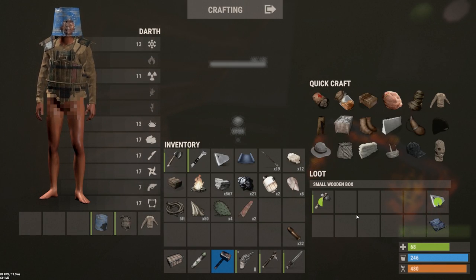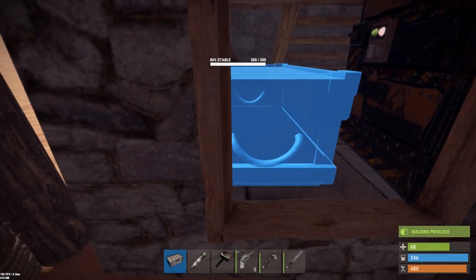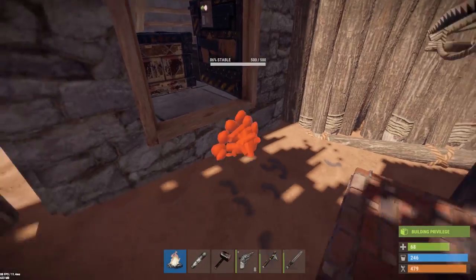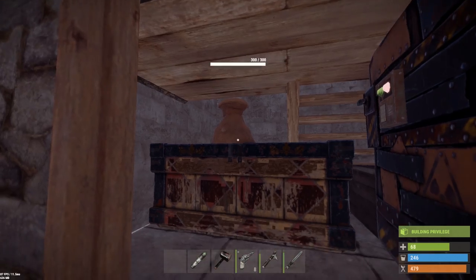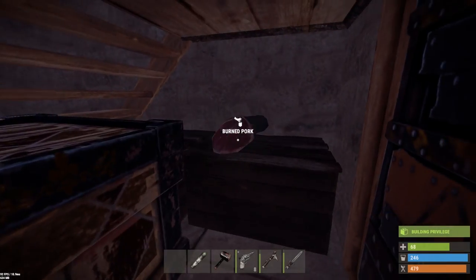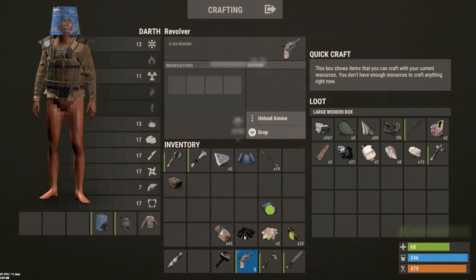Grab all this stuff out of there. I don't actually need it in these boxes anymore. And then we should be able to place another box here - if I do that, we can still get in. There you go - I can still make that, and then loads of storage we can use. I can't actually move right now which kind of sucks, but there's loads of storage.